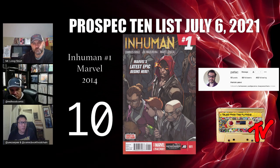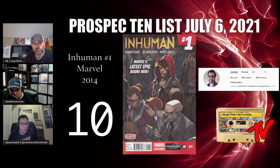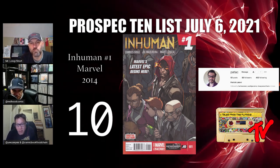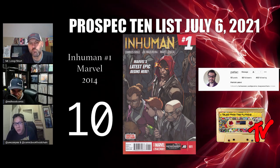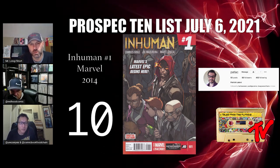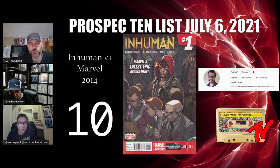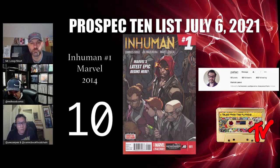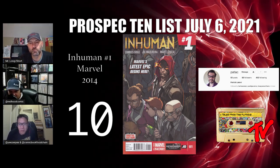For the top 10, at number 10 we have Inhumans number one — a user submission from Pat Lack on Instagram. This is the first appearance of Inferno, a young character spec for when the Inhumans get into the MCU. It was hot a while back when the Inhuman series was first showing up on ABC. Pick up books while they're on the dip. Keep your eye open for the second print too — harder to find and even better upside. The second print, the blue one, is such a better cover than the red, it really pops.